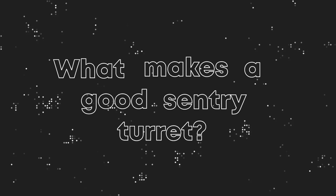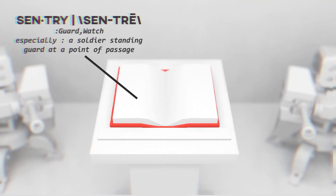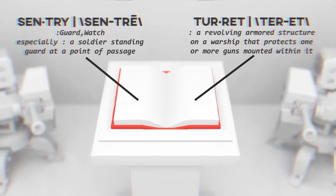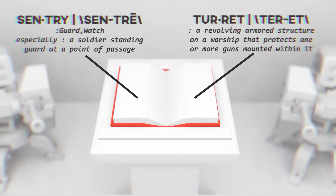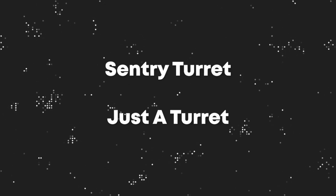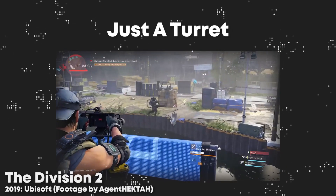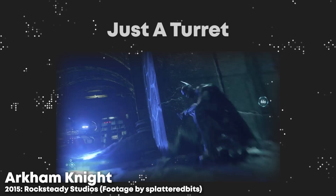To figure that out, we need to know what a sentry turret even is. I believe there is a difference between a turret and a sentry. The Webster Dictionary defines sentry as 'guard' — like a verb. And a turret is defined as a revolving armored structure on a warship that protects one or more guns mounted within it. Now obviously in games there isn't an entire warship hidden somewhere with only its turrets poking out. I'm going to draw some lines: sentry turrets must work by themselves with no NPC or player input — so no mounted guns, and no drones, like the drone operators in Batman Arkham Knight.